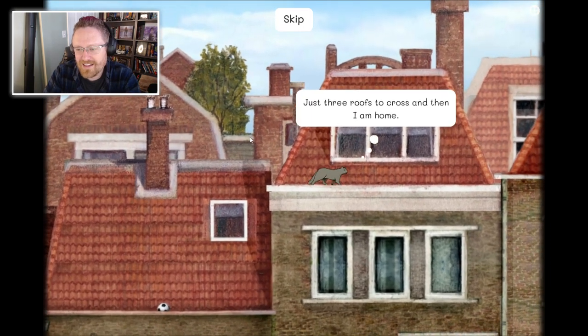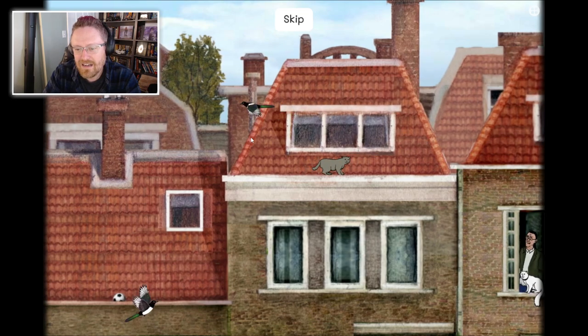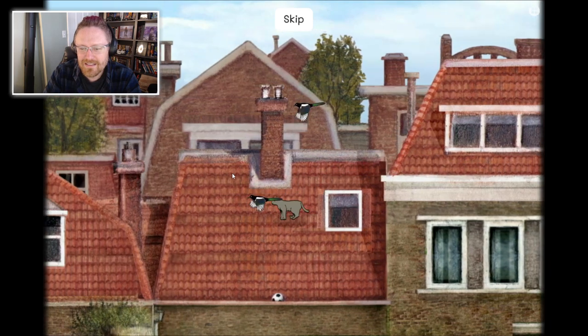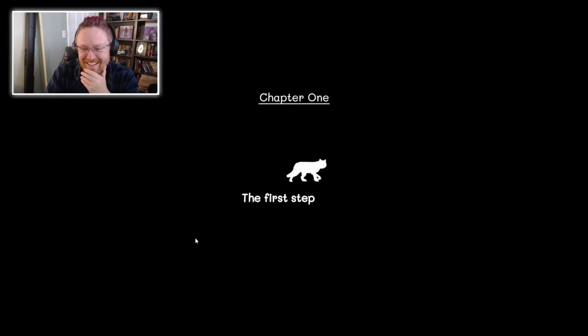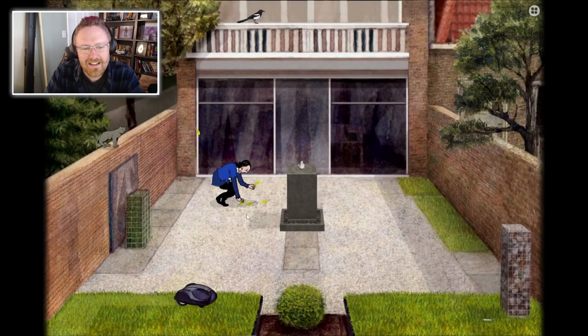Just three roofs to cross, and then I am home. Wait, is Milo the cat? Am I a cat? Why are these birds always blocking my way? Quit messing with me! Go away! I have to get rid of them! Chapter 1: The First Step Home. So is this basically Stray? Okay.